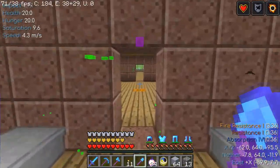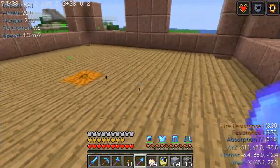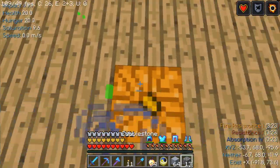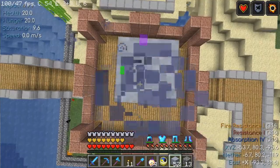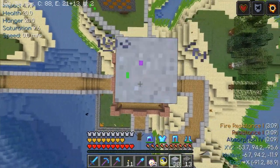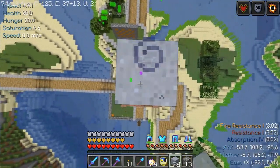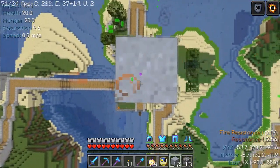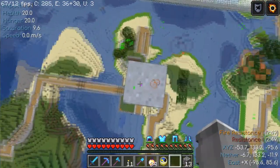Welcome back to Angel Wolf's Journey, Angel Wolf here. I made it back to spawn. I'm going to start breaking the clay for my iron farm so I can make the bricks for it. I'm going to stack up to 64 and I'm going to break it with a shovel. I think I've screwed up and not used my fortune shovel, so I'm going to have to take a leap of faith and go fix that.